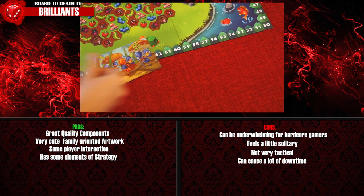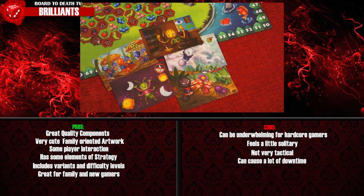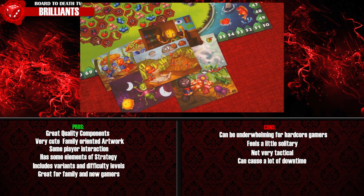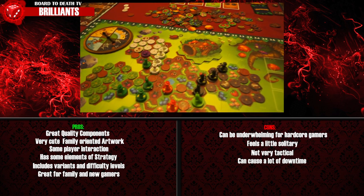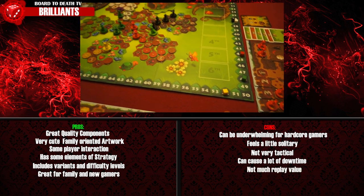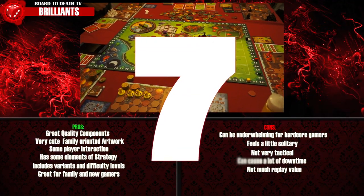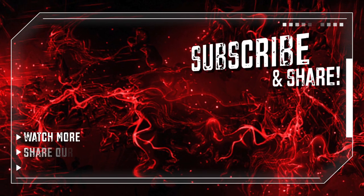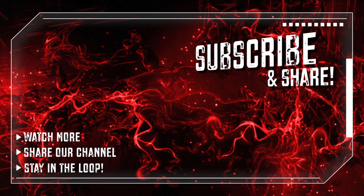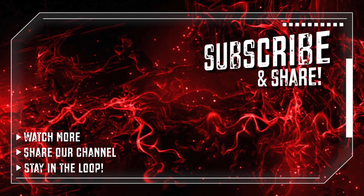The game has different species cards giving each player a special ability if you choose to play with them, and the different difficulty levels are great for a family starting out — a little step above a gateway type game. How long you'll play the game is another matter entirely, giving it another half point penalty on replay value. Brilliance gets a 7 out of 10. Subscribe now to our channel to stay in the loop. If you like our work, help us continue by sharing the channel with your gaming team. Thanks for watching and happy gaming!